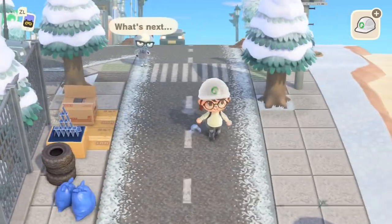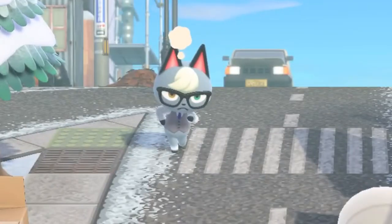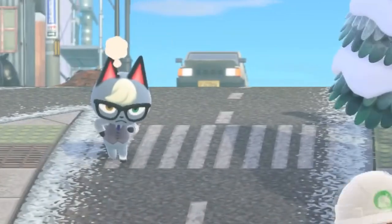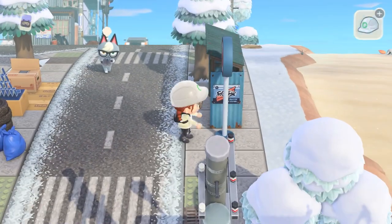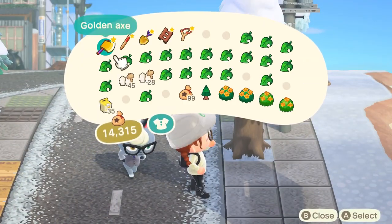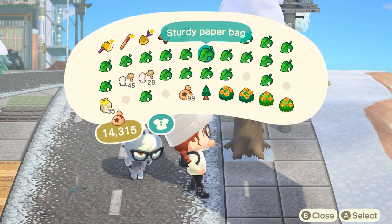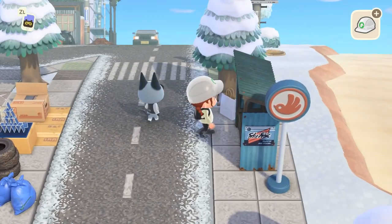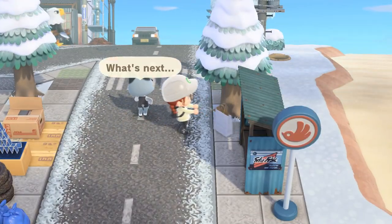So once again I'm using tons of different cardboard items. Please ignore Raymond — I'm still trying to decide if I want him to move out. He's like 80% staying on the island, but I have so many villagers I want for this island now that I'm not a hundred percent sure. Here I'm placing the retro transportation stop and using it for its actual purpose — like a bus stop.